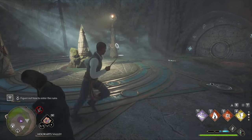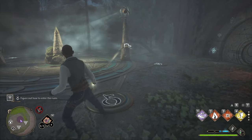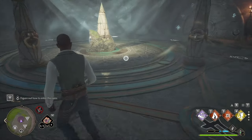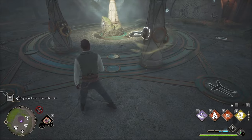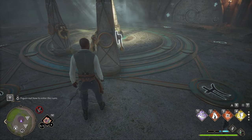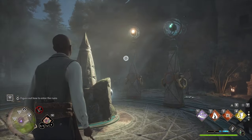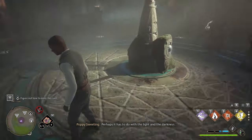You have to have that pillar be on the opposite end of that symbol. So you drag this around here so that it's opposite the sun symbol, which is down there. You put it here and then it casts a shadow, much like how you see on the door. You can see here it's lit up — the shadow lands directly onto here.